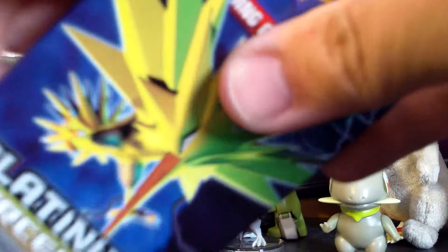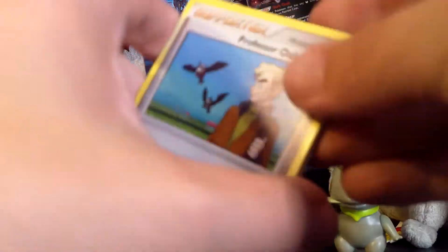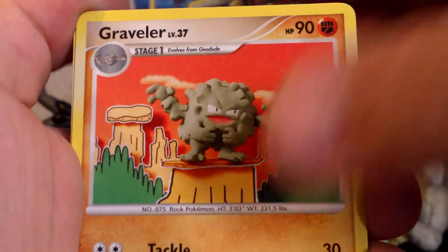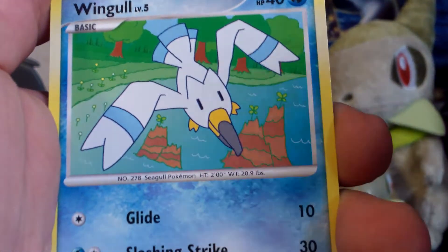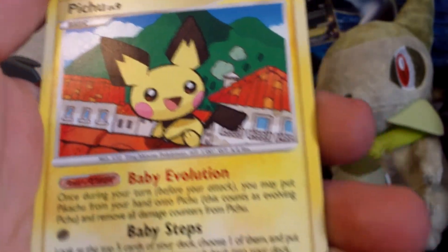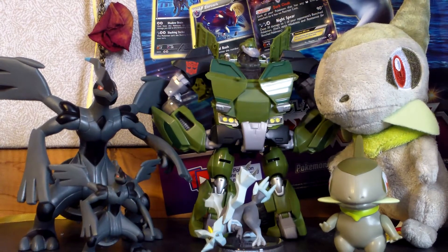Moving to the Zapdos pack — wow, that pack just ripped. We have Professor Oak's Visit, Energy Restore, Graveler, Makuhita, Pikachu, Nosepass, Wingull, Electrike. My reverse is Beginning Door, and my rare is Pichu, which I do not have. Two cards I needed, so that's great.